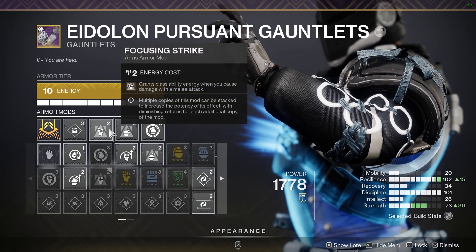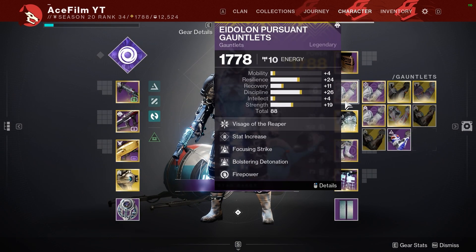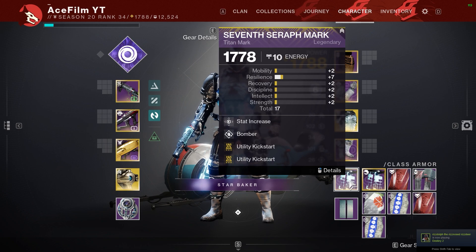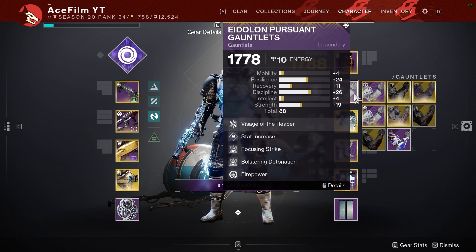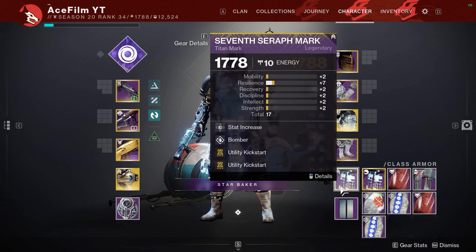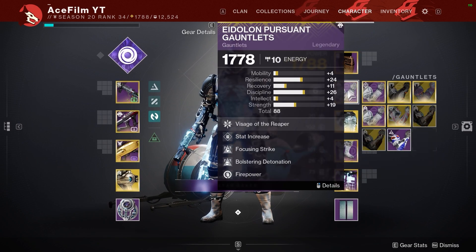I'm running Focusing Strike and Bolstering with Firepower. Bolstering and Focusing Strike are going to give us more Barricade energy, and then we're also using two Utility Kickstarters with Bomber. Utility Kickstarters and Focusing Strike are going to be giving us all that Barricade back because Heart of Most Light doesn't really buff the Barricade that much anymore and you really need some help. I'm also running Bomber so whenever I put it down I get a little bit of Grenade energy so we can go back and forth with our Grenade and Barricade.